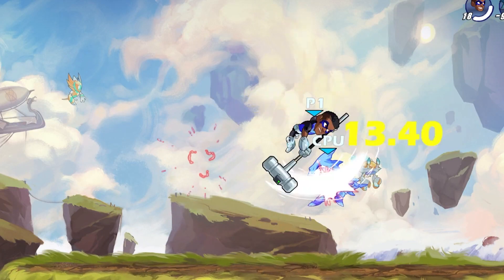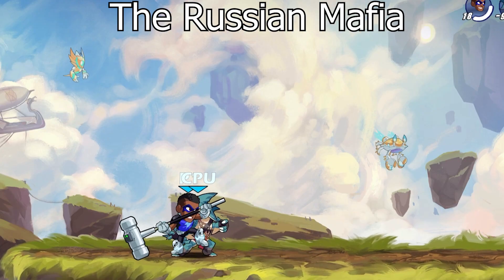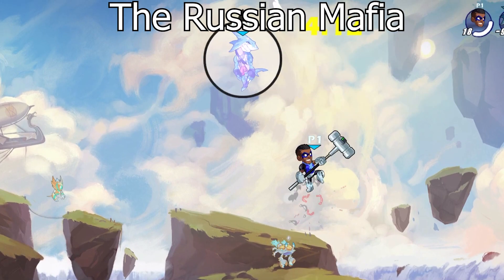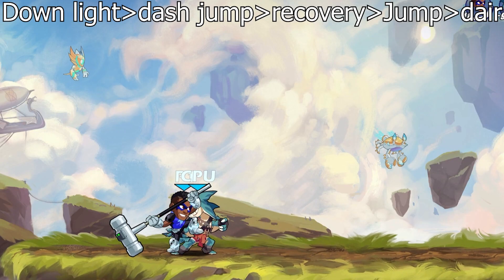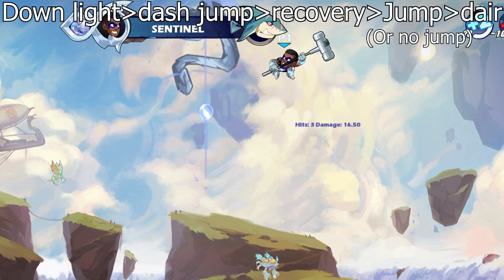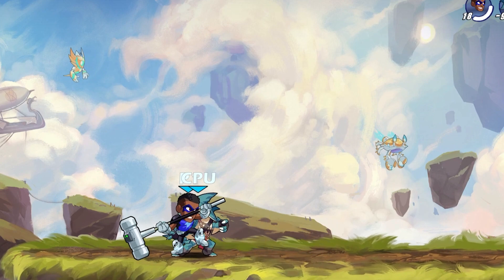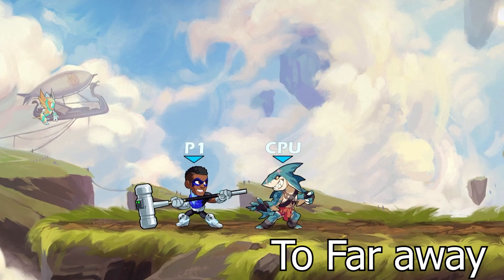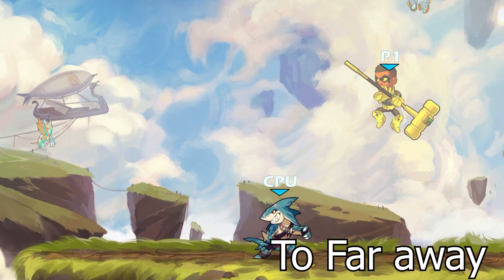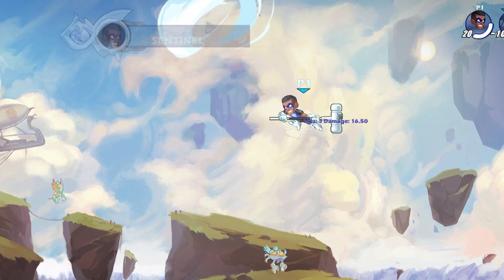After that we have the combo the developers coined the Russian Mafia, which did get some nerfs over the years. But as of right now, if you do a down light, dash jump recovery in the correct spacing, you can modify the ending of the combo to the way you started it. This is how you space and position yourself to hit that version. Note: in some instances you may have to just not jump entirely.